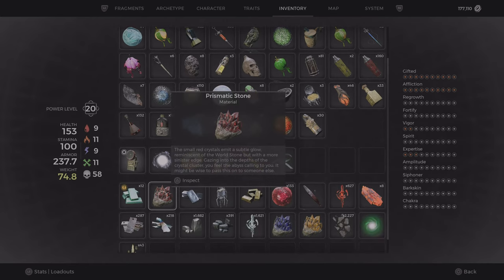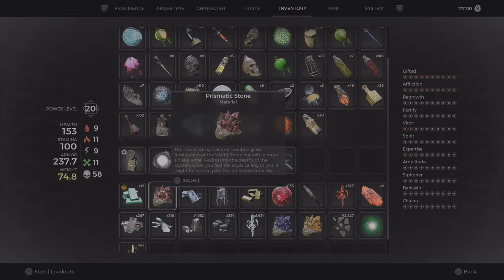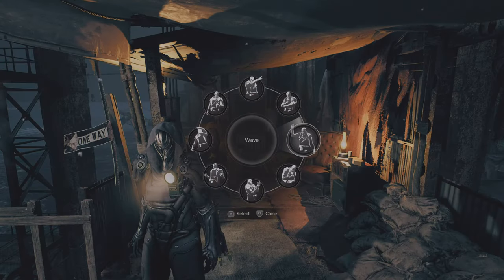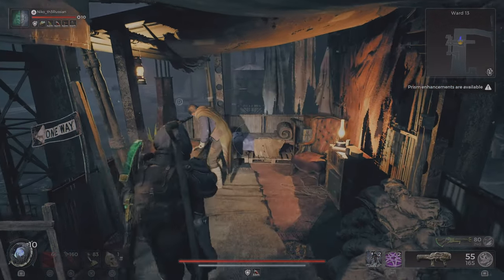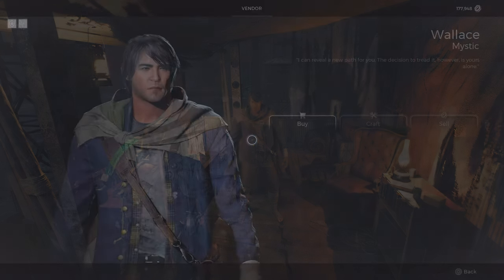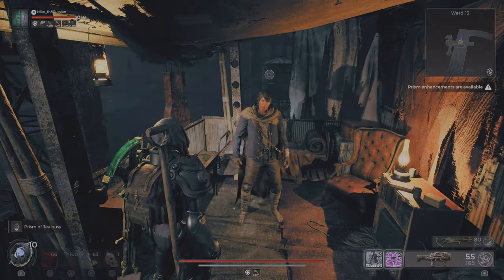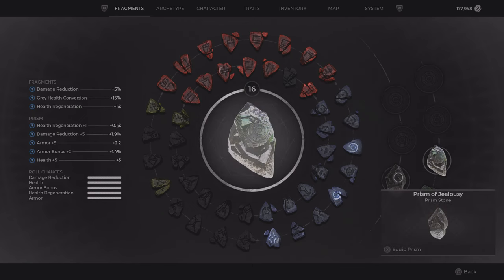This should be the third and last one, so we have all three. Now we want to go back to Root Urd 13. Once you go back, you can speak with Wallace — he has something to craft. We need all the prismatic stones and one Simulacrum for the Prism of Jealousy. There we go — that's the prism.